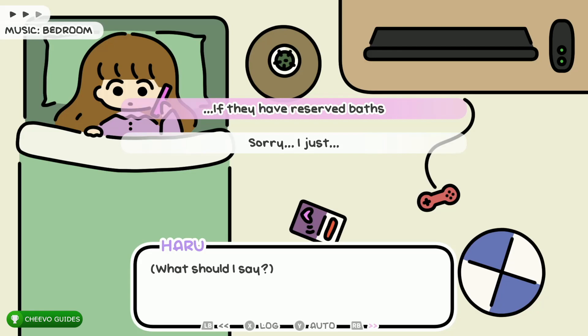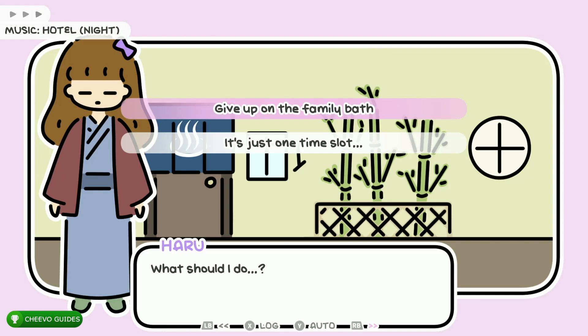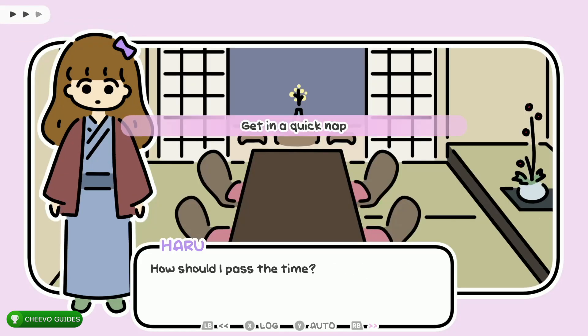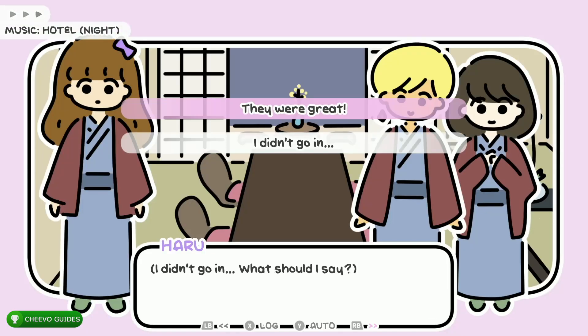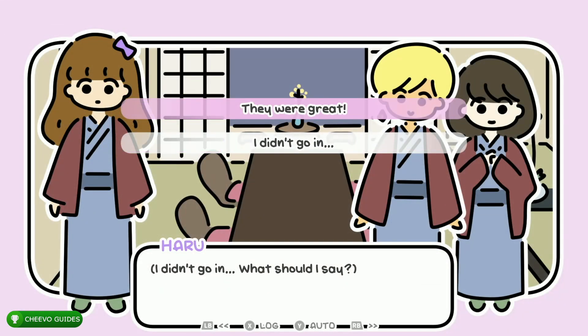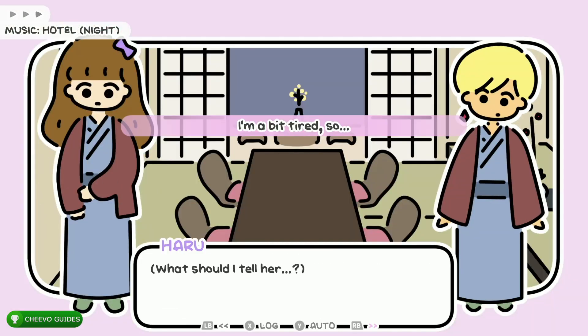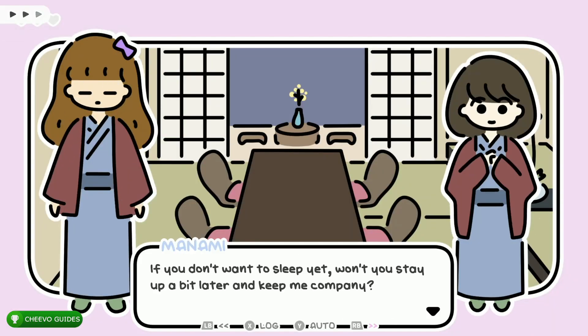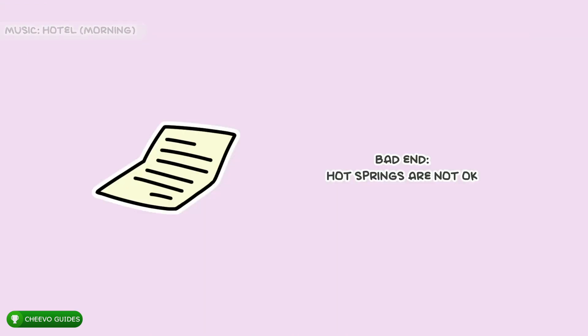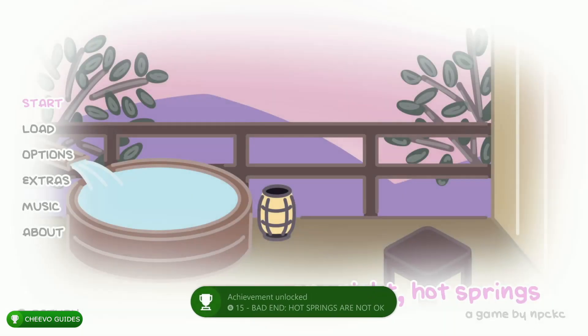Start off by choosing the top option — 'If they have reserved baths.' Press RB to start skipping, choose the top option again, press the top option again, then press the only option available. At this point press start and save your game, then exit back. This time choose the top option, press RB to start skipping again, press the only option available twice. This is going to give you the bad ending — 'Hot Springs Are Not Okay' — triggering the next achievement or trophy.